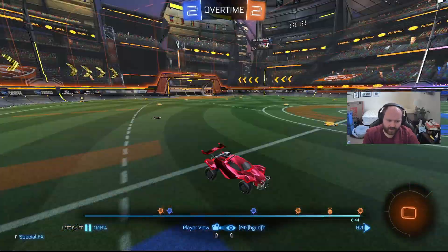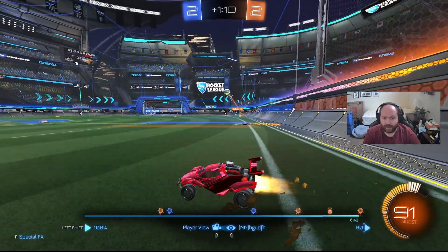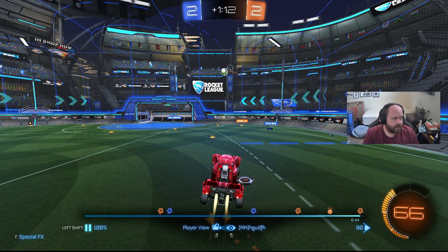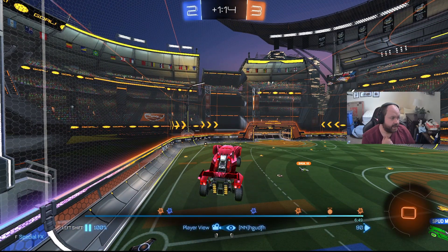Great read — good pathing here. I'm not mad about getting the big boost in this situation because he's actually rotating back in a way that's protecting the net and the ball. Getting this big boost helps keep pressure better. He sees Boltzman's hesitance — it's a tough read when you're in the net — and he just comes up and puts a ton of speed on that ball, ending up winning the game in overtime.